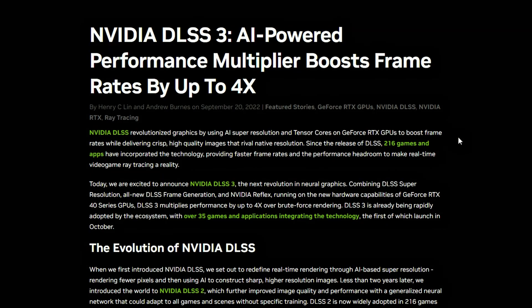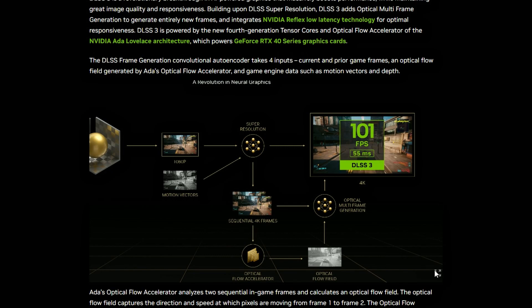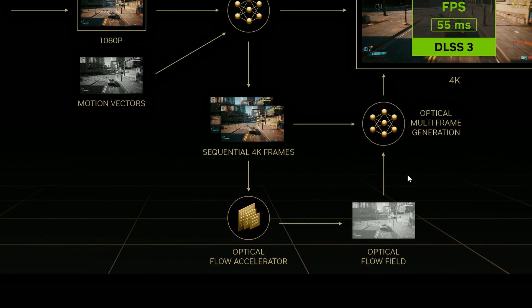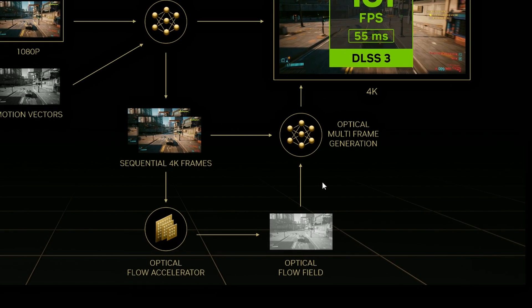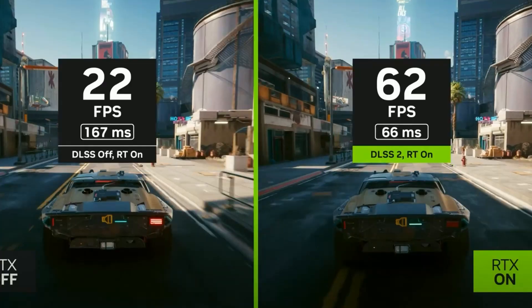We all know what DLSS 3 is — it's an AI-powered performance technology, and what NVIDIA is claiming is that it's going to give up to four times the performance compared to DLSS 2, or the 3000 series basically. The reason they're going to give you more performance is because it has included more pipeline into the system. Sequential 4K frames now have more workspace, and there's an optical flow accelerator and optical flow field that will generate optical multi-frame generation, which then gives you the output.